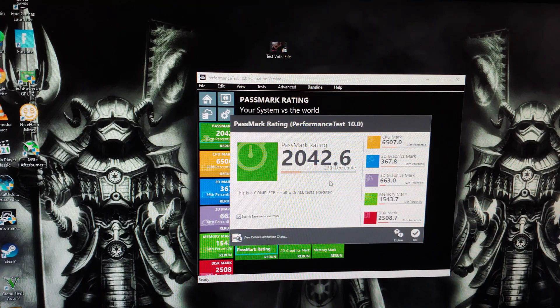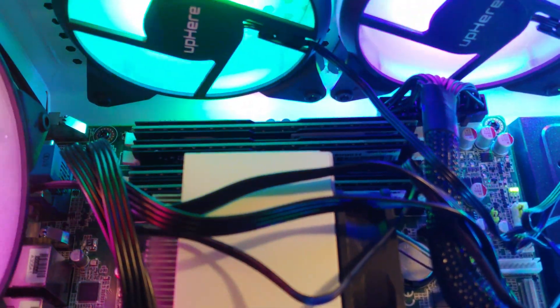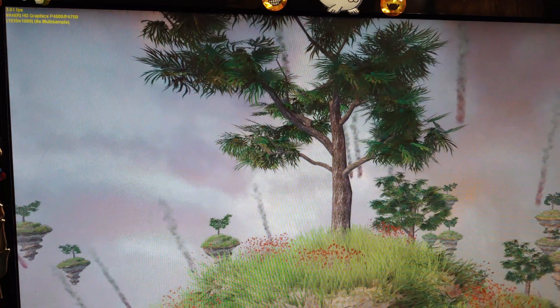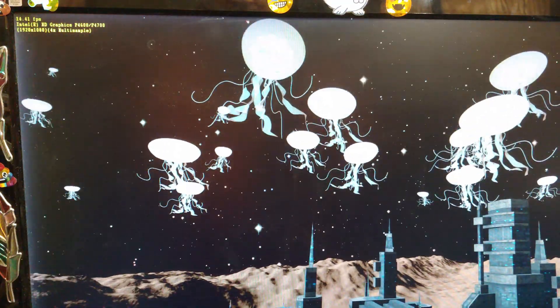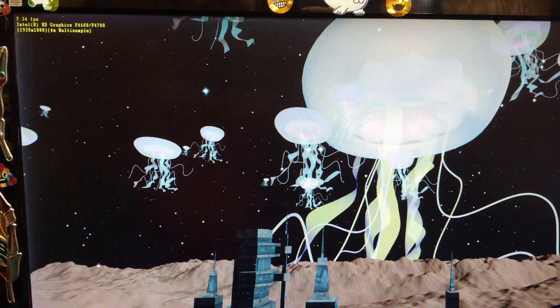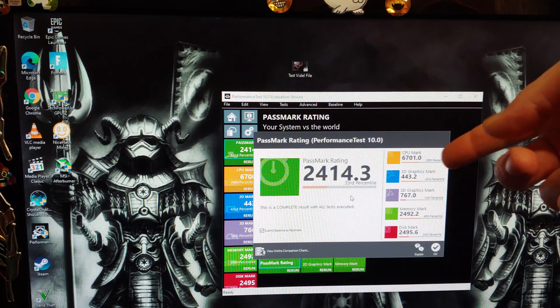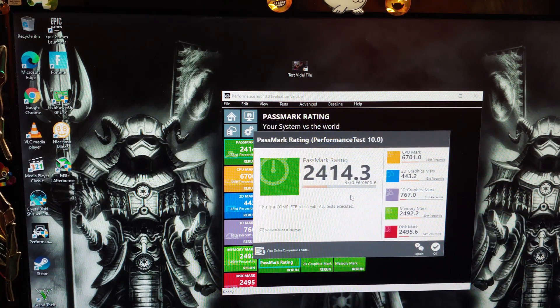Now let's stick this thing full of 16GB new stuff and see how that changes. DirectX 9 going at 14 frames per second — we are loaded up now with the maximum 16GB. I kind of expected us to be doing a little better than that, but let's see what the other tests say. DirectX 10 is about the same, getting about 3 or 4 frames per second. DirectX 11 we got about 20 frames per second — not looking too bad. That tilt is still a little bit jagged. Getting about 8 to 10 frames per second in DirectX 12. That definitely brought the benchmark up a few points, and the memory mark definitely came up to 2,492.